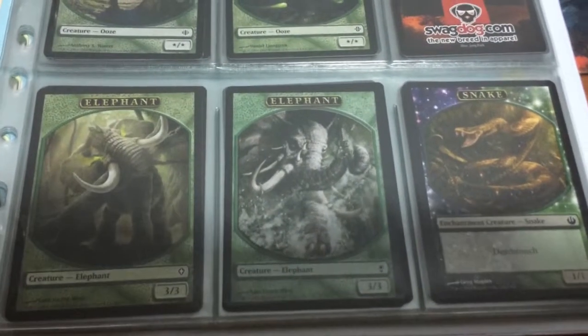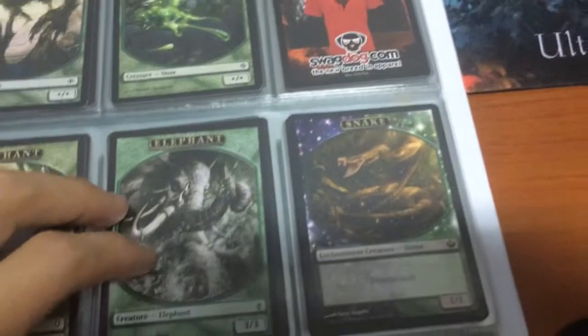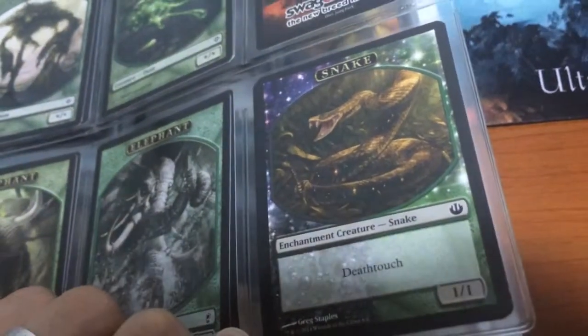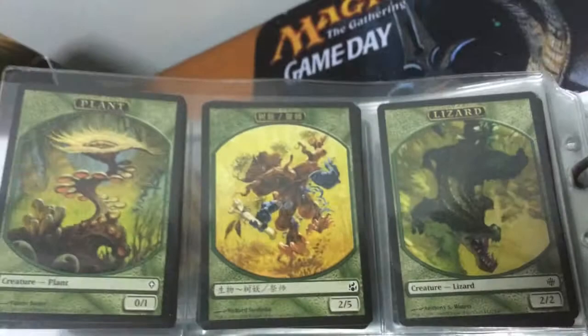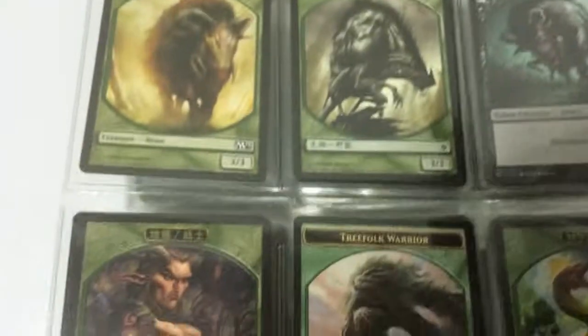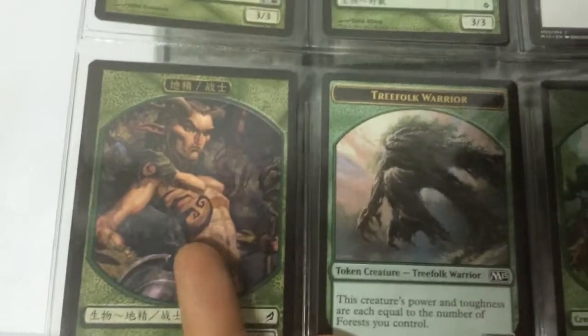Next we have our Elephant tokens from Zendikar, and next you have your Snake tokens. I think I have one more snake earlier on, so I think I should move this in front. Next you have our Plant tokens — really cool, from Zendikar as well. Your Lizards, your Beasts, and I think I only have one Elf token from Lorwyn. I'm not sure whether there are more Elf tokens.